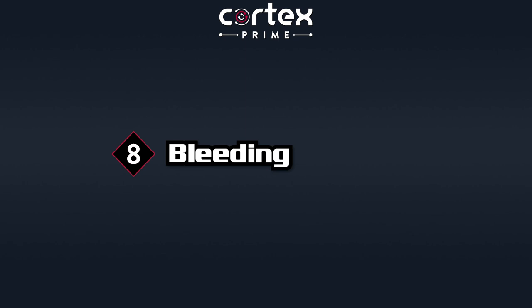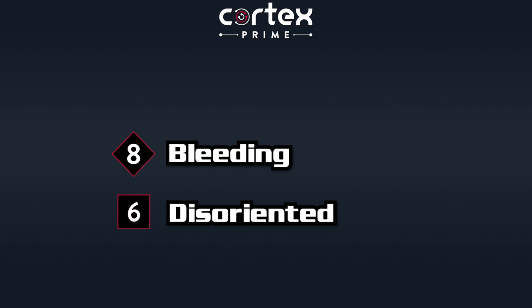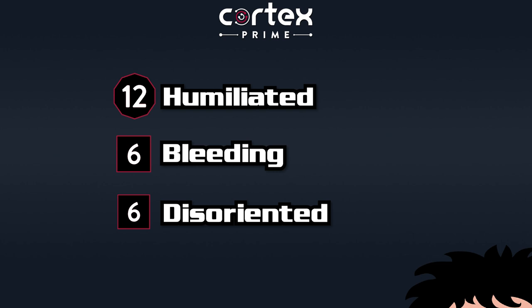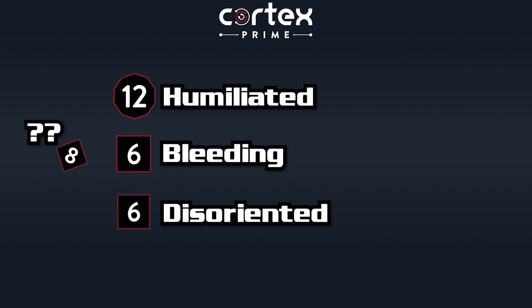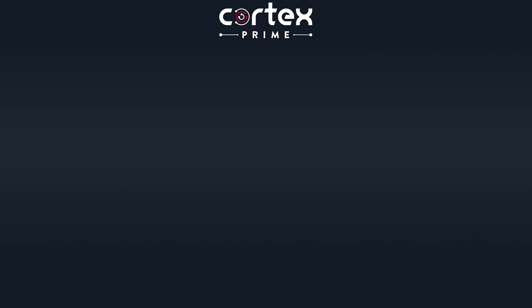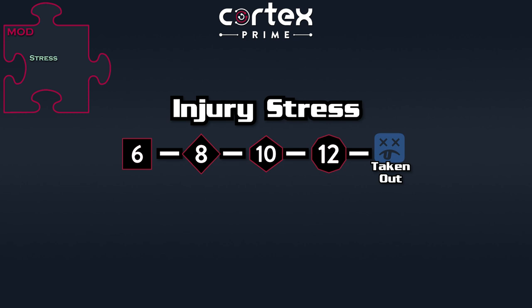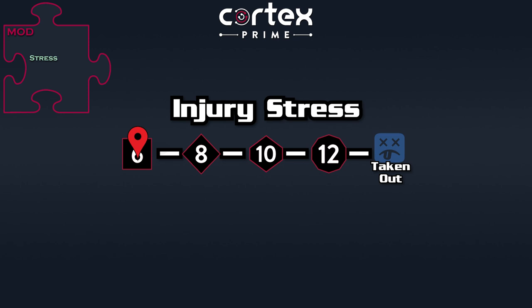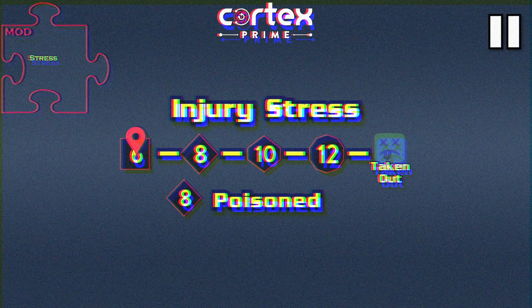Complications are neat, right? You get cut up by a sword — you've got a D8 bleeding complication. You've taken a D6 disoriented complication from a flashbang, and you're still working off a D10 humiliated complication from an earlier rap battle. But now some guy is trying to hit you with a club — do you step up the bleeding complication, or do you get a new D6 bruised complication? Well, thankfully, you can use the stress mod. Certain complications are all just grouped together. In a combat-heavy game, you might just have an injury stress track. So be it a punch, a slash, or a firecracker to the butt, those complication dice are always just applied to the injury stress track. Any other specialized complications can still be named individually, like a D8 poison complication that affects you differently than an injury.